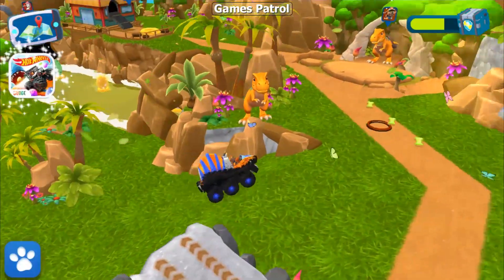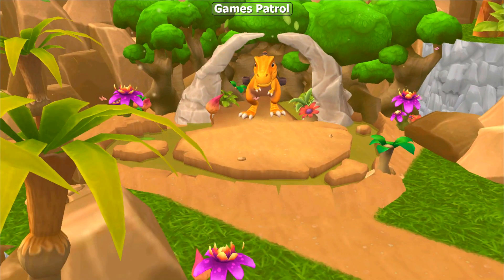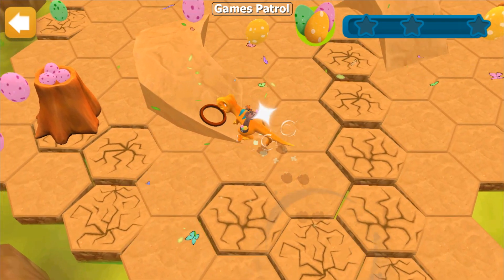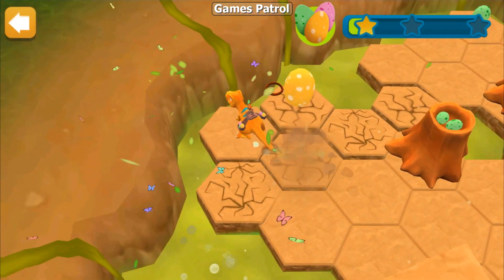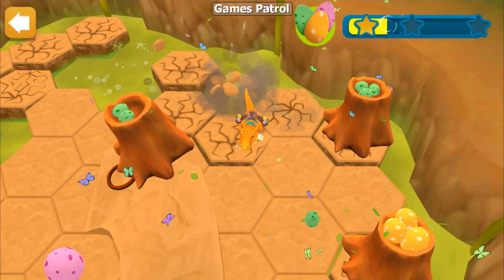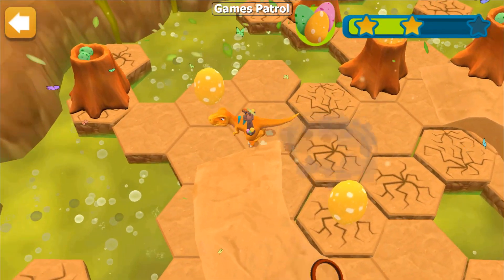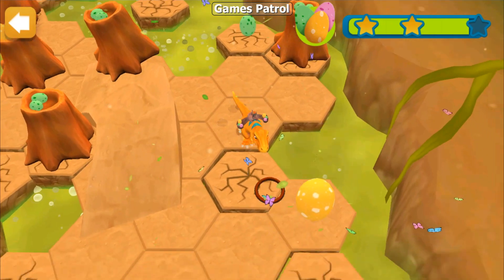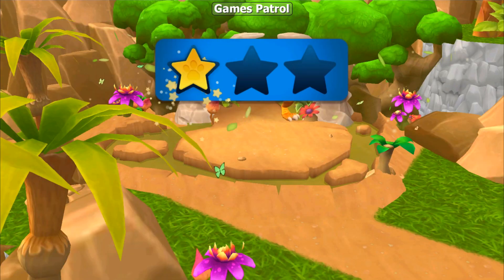Let's bring back all the eggs you've rescued to Mama T-Rex! Run around the swamp and collect as many eggs as you can. Nicely done, pup! You found so many eggs — you got two stars!